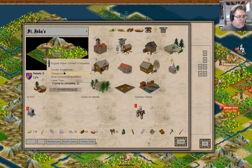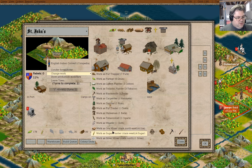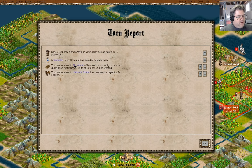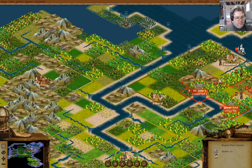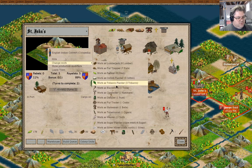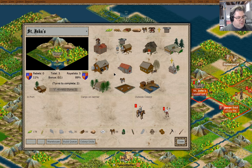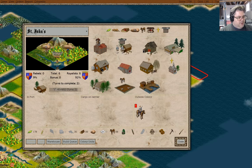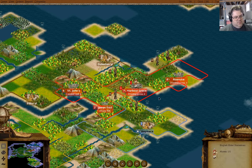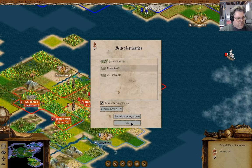I don't have enough gold to recruit one. Petty criminal. St. John's will exceed its capacity for lumber — change work to ore miner. Yeah, might as well mine ore — that just seems like something useful. We've got this guy — we can change you to farmer, probably smart. And then you can be an ore miner. So now we're getting a dozen ore out of that — that's going to make Roanoke a little bit more useful.